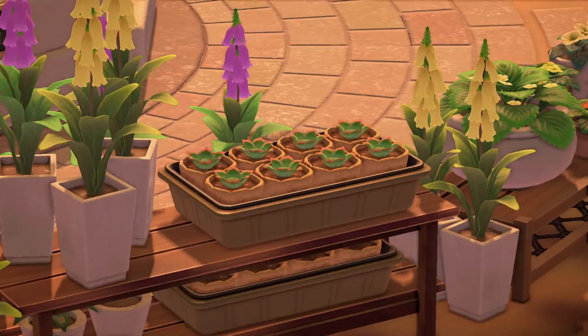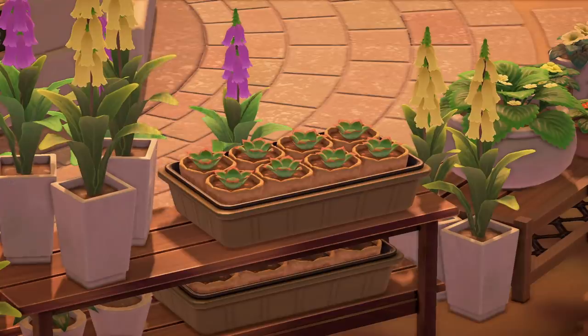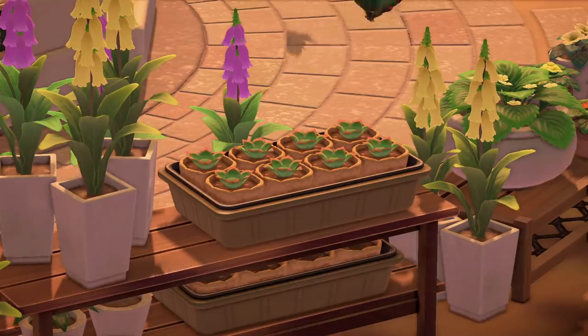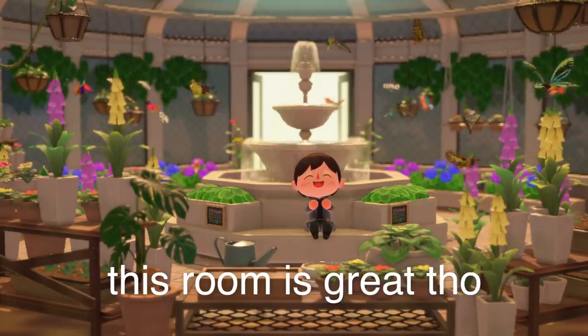Number 9. There is one last item I'd like to look at inside the butterfly room. If you head to the bottom of the room, you will find this tray of succulents or sprouts — it's hard to see. I think it's cute inside the tray, but I also think it would be cute as just potted plants without the tray, so you could have them laying on the ground or something. I'm just a little too obsessed with these plant items. I'm super jealous of Isabelle and the museum for having these because I would love to have them on my island.